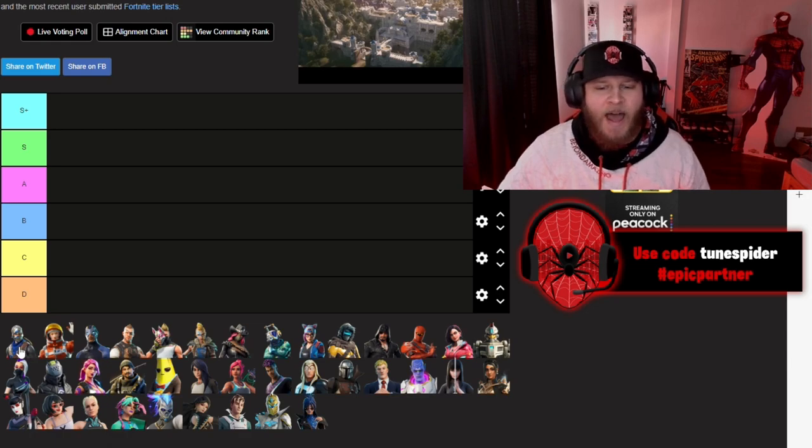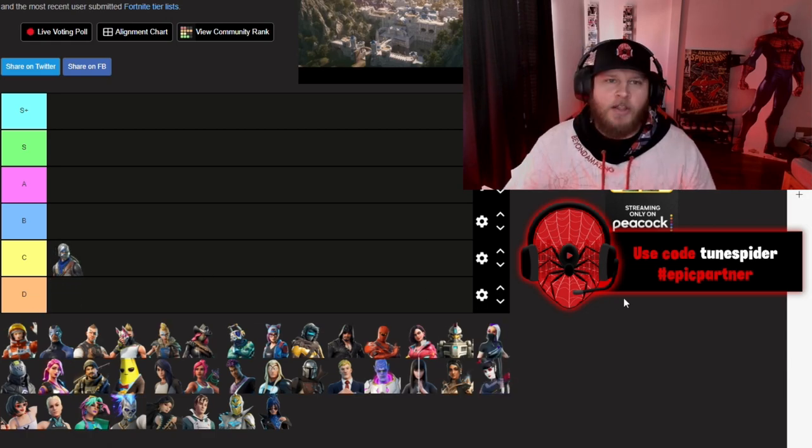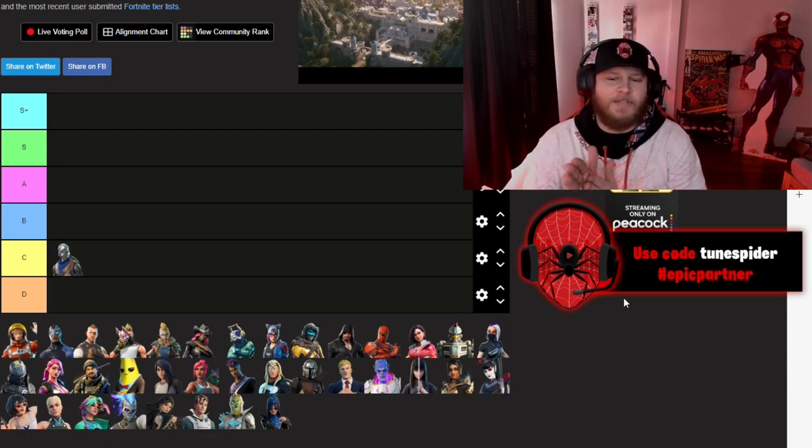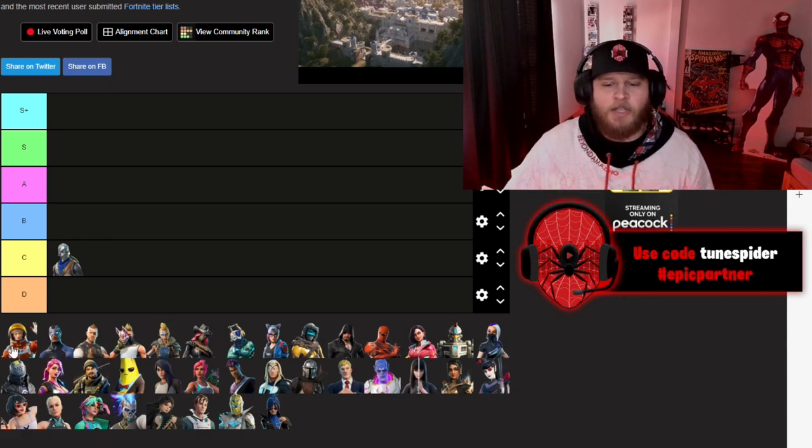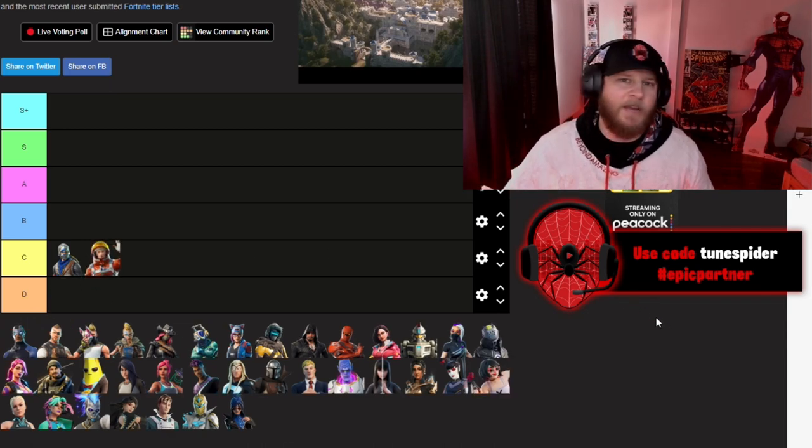Starting off with Blue Squire from the Chapter 1 Season 2 battle pass — he's going in C. The reason I'm not putting him in D is nostalgia. It's just a simple knight skin, it is pretty clean, but there's nothing super special about it, so it's going in C.